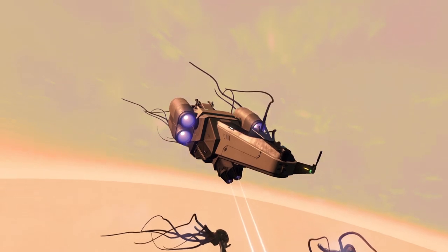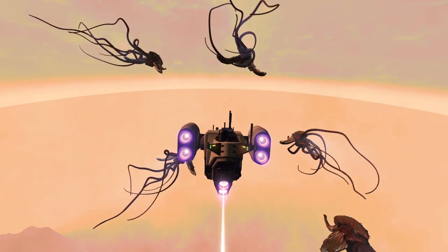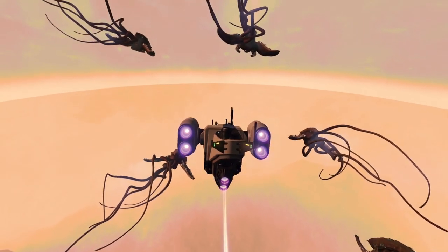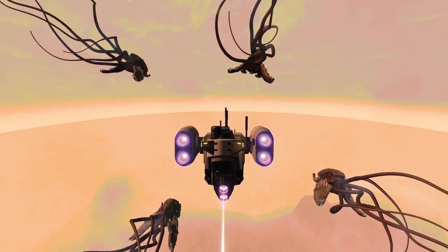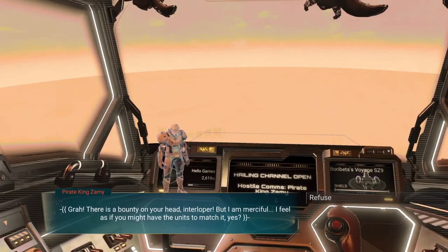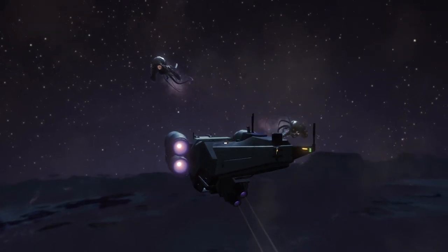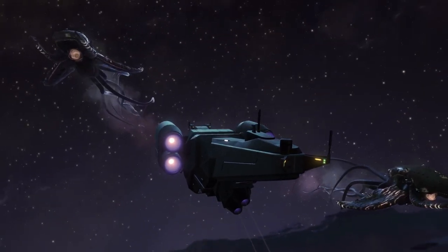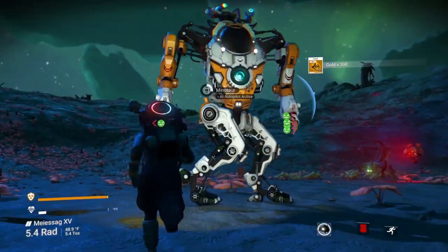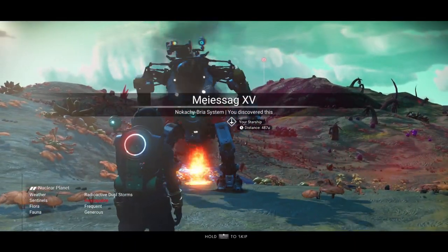Once you complete phase five, assuming you close the loop, your expedition will no longer be permadeath — at least as far as I can tell. Phase five kills you, but when you restart, you'll have all of your gear and milestones intact. I died a couple of times after that trying to complete the remaining milestones, and I never lost anything after that point. Now, be cautioned — this may have been a bug. I'm not sure. It seems intentional based on the language at the end of that phase, but it may be a bug. If it is intentional, and you want to leave the scarier things like larval cores until after you've closed the loop, I think that's a good idea. That's how I did it, and I'm thankful I did — as you can see from this footage, I died in my minotaur instantly, but then jumped back in as if nothing happened. My minotaur was on fire, but it was no longer permadeath.